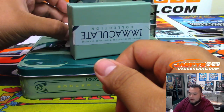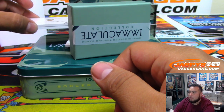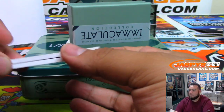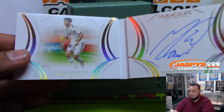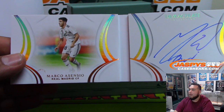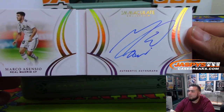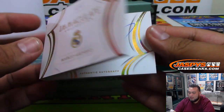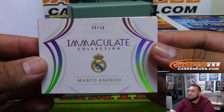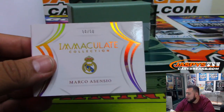We got a booklet coming up from Real Madrid — Marco Asensio — autograph booklet, and it is 50 of 50. Spot 0, going to Ryan Redmond.